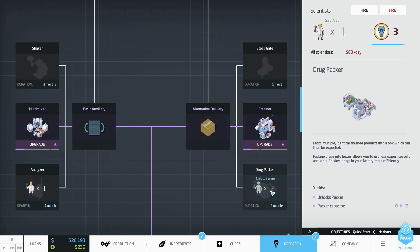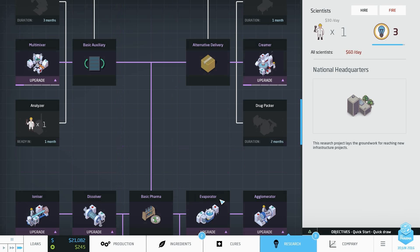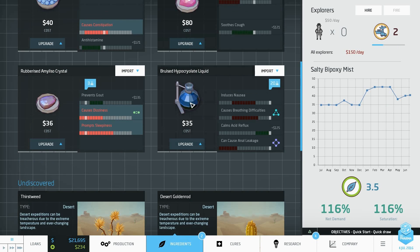Might want an analyzer actually. One month to get that. And I got hypoallergenic — I had that before. I got the bruised hypotrolate liquid, which has three side effects, but it has two catalysts: it has the three-dot and the four-dot. And it comes as a reflex.